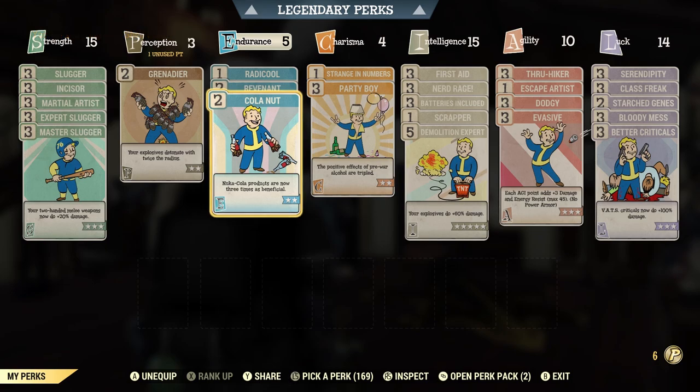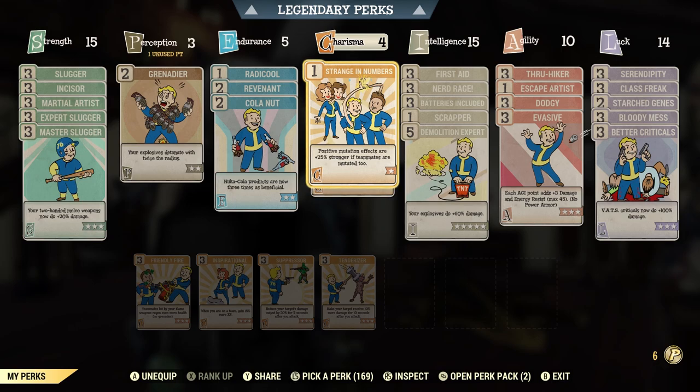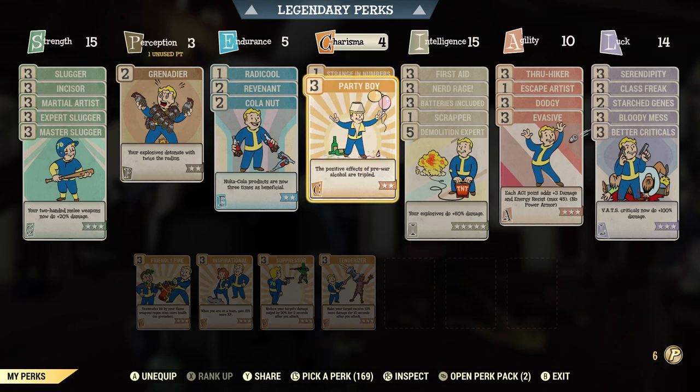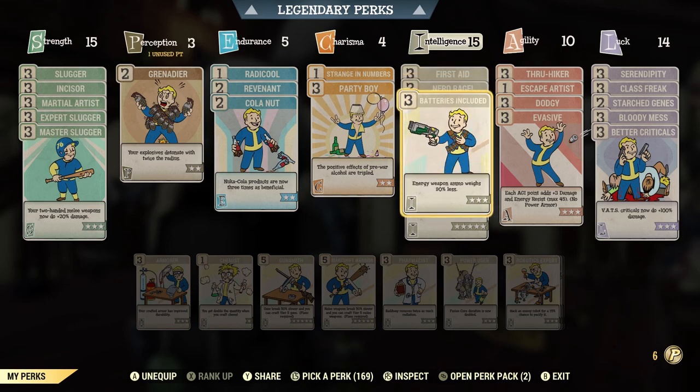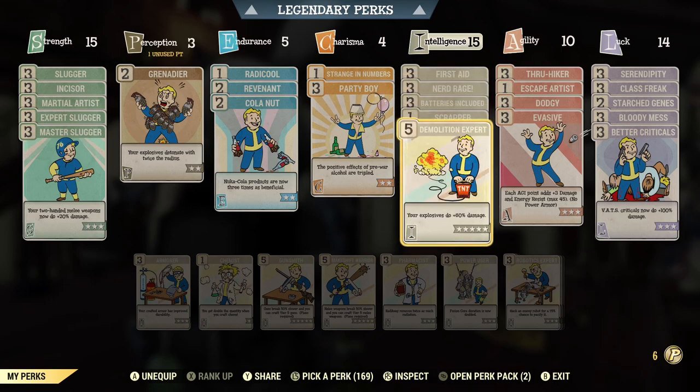If you are planning on increasing your damage, Nuka-Cola Dark and Calonut is a good pair. For charisma, we have Strange in Numbers and Party Boy to increase the benefits from alcohol. For intelligence, we have First Aid, Nerd Rage, Batteries Included, Scrapper, and Demolition Expert — Demolition Expert for our explosive damage.